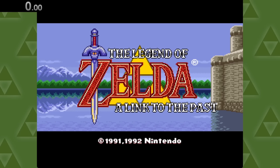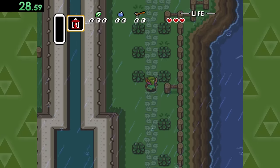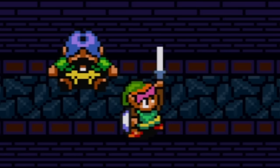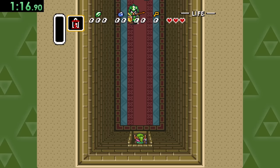Next up, we've got Link to the Past, and I've always loved the intro part of this game. It's rainy, the bad guys have taken over the castle, so you gotta sneak your way in, only to find that Uncle Mustachio is all shrecked up, so you take up his sword and immediately forget he exists for the rest of the game.